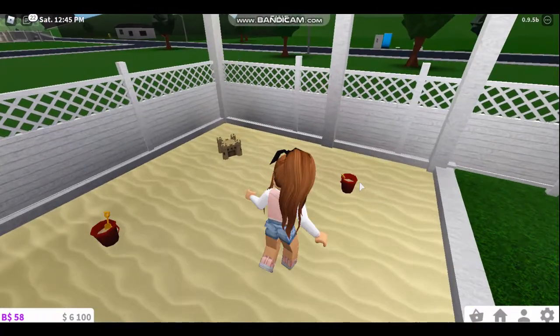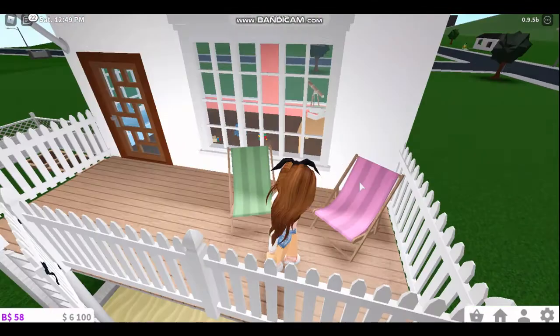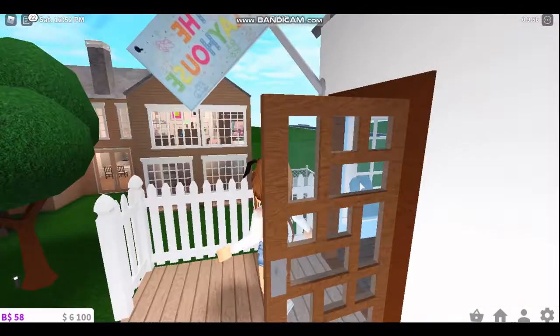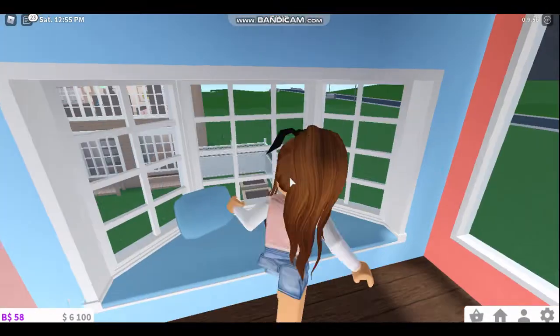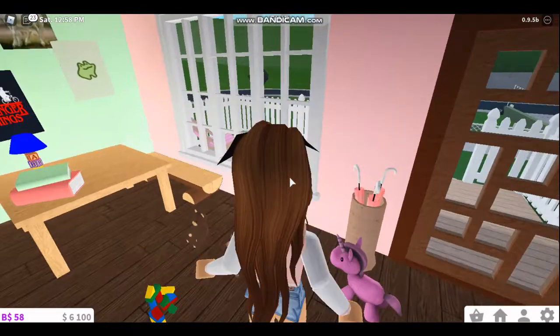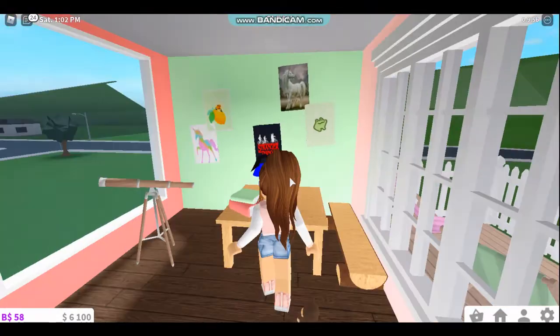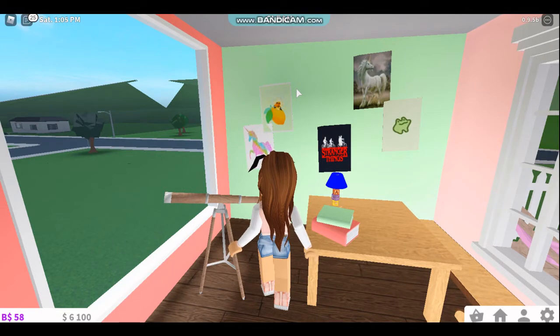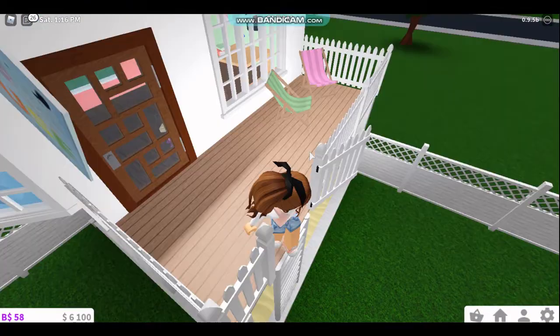We have the girls' playhouse! There's a big sandbox underneath, and when you go up there are chairs for them. Inside the playhouse there's a cute little area with toys, umbrellas just in case it's raining, a telescope, a bench, and photos of unicorns because that's Hazel's favorite animal and frogs because that's Sadie's favorite. I also got them a Stranger Things poster!